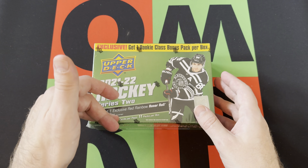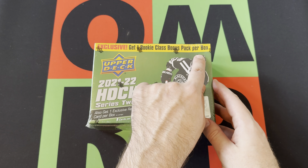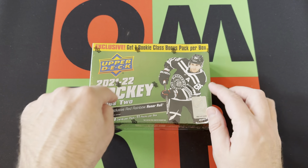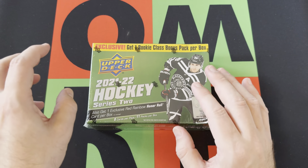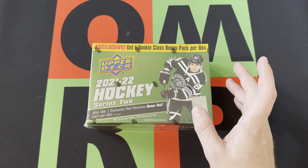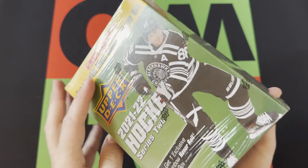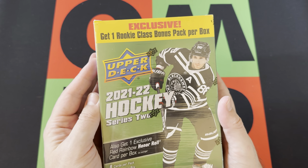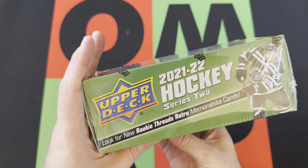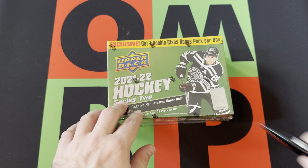So there are 8 cards per pack, 11 packs per box, but there's one rookie class bonus pack per box — so I'm guessing that's one of the 11 and I'm guessing there's not 8 cards in there. For some reason Upper Deck likes to word it weird. And also get one exclusive red rainbow Honor Roll card per box. There's all the odds on stuff. We're also looking for the new Rookie Threads retro memorabilia cards.